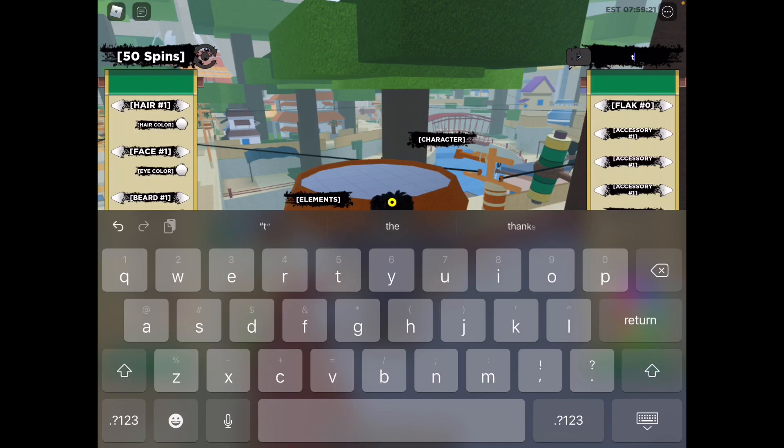The last working code is: small letter t, 0, 0, s, t, r, o, n, k, m, a, t, e — and exclamation point to enter it. There we go, and it is not working. There are only two codes working, sorry guys. This code is no longer working and nothing happens.